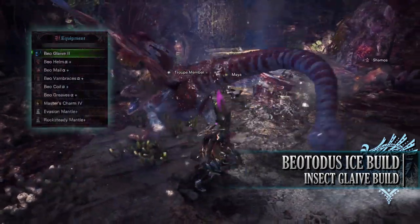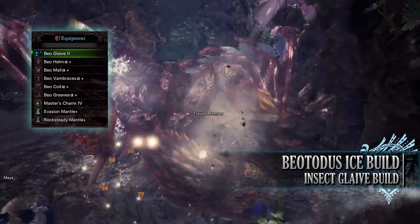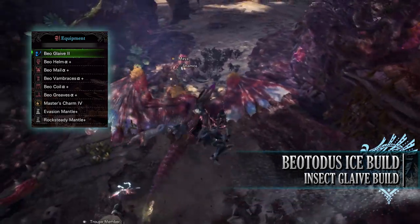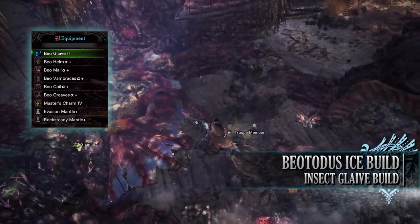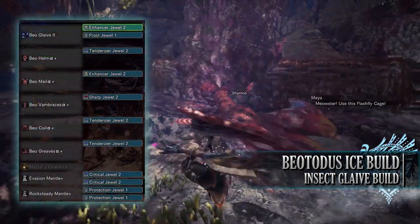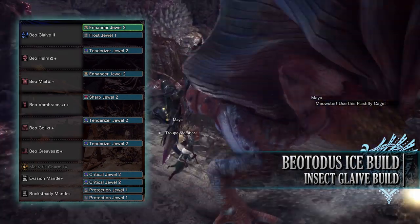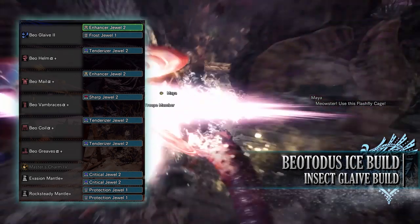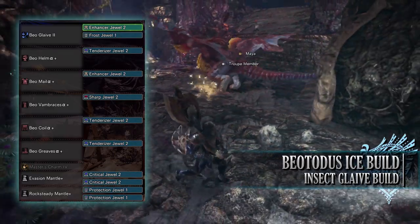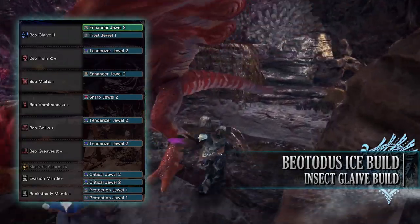For this build you'll need the entire Beototus set which includes the Beohelm Alpha, Mail Alpha, Phambracer's Alpha, Coil Alpha and Grease Alpha. I'm also using the Master's Charm 4, although if you're going through Iceborne Story for the first time this will only be a Master's Charm 3. For my weapon I'm using the Beoglave 2, which is the insect glaive found in the Beototus tree. As for your jewels, I've gone for Tenderizer jewels to max out Weakness Exploit, a Frost Jewel to max out the Ice Attack skill, a Sharp Jewel for that Protective Polish skill, and a few Enhancer Jewels to give us a little bit of Power Prolonger.